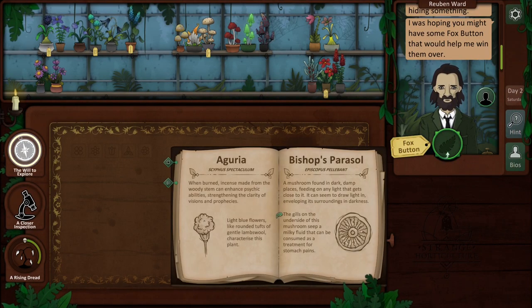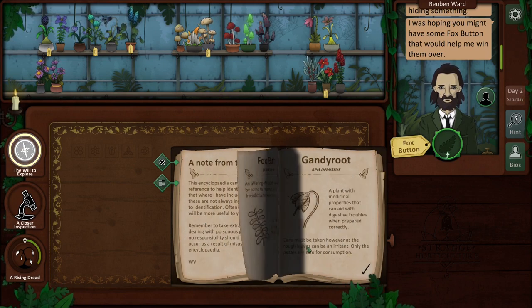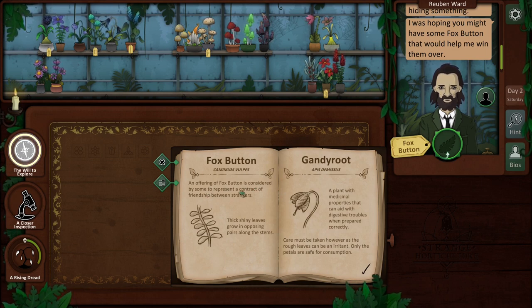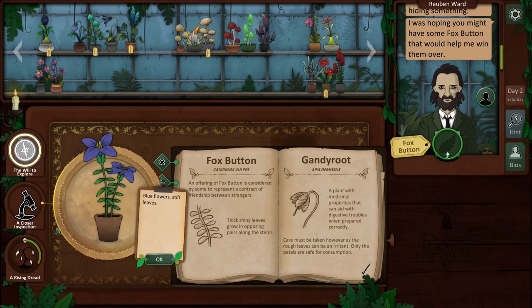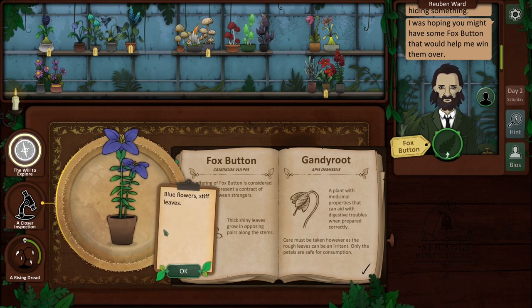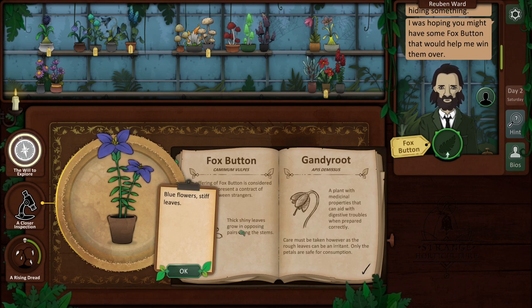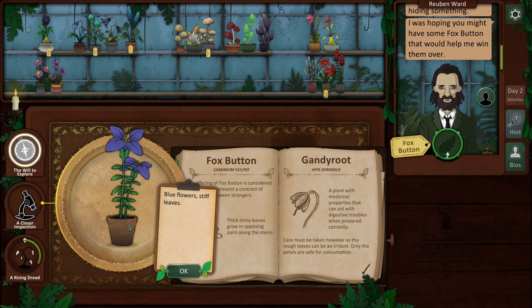Fox button. An offering of fox button is considered by some to represent a contract of friendship. Now this is the one with the opposing leaves - I think it's this one. Blue flowers, stiff leaves, shiny leaves growing in opposing pairs along the stems - I think it's this one.